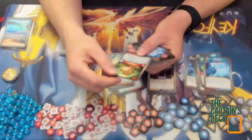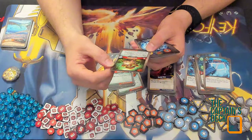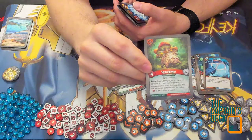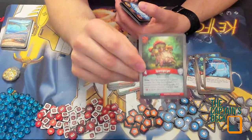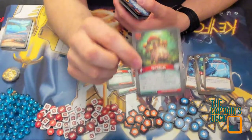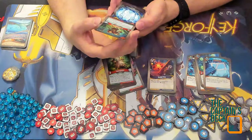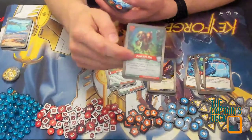Spore Gorger: reap — give Spore Gorger a plus-one power counter; you may remove each plus-one power counter from Spore Gorger, and for each counter removed deal one damage to another creature. This is nice — I've got to keep it on the board for a while for it to have a big effect, but it's nice to store up that damage where I can.